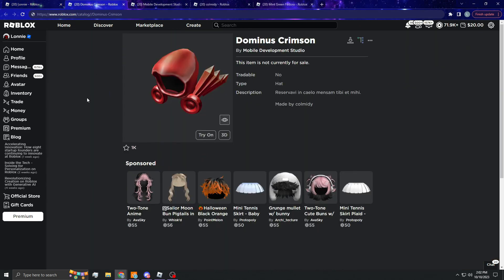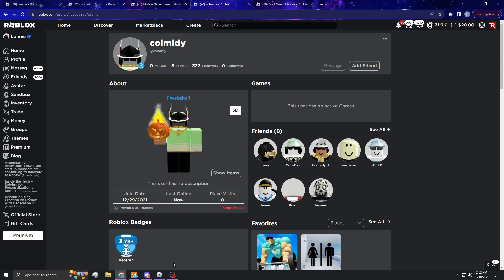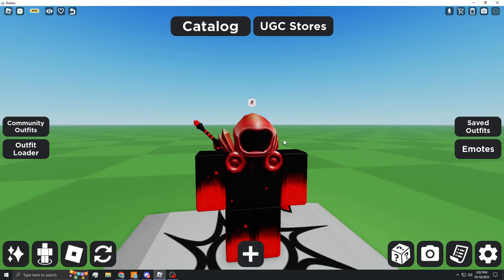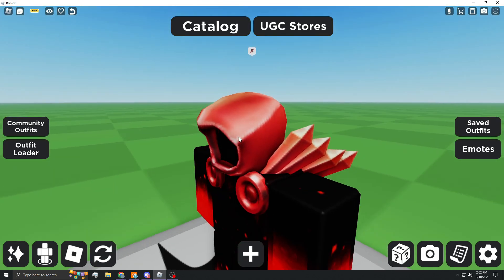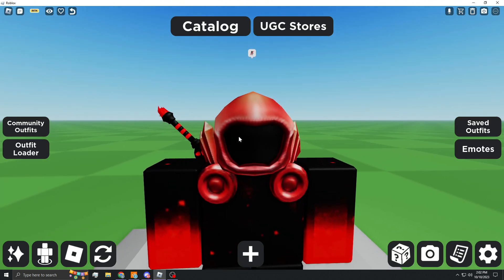Dominus Crimson — this is literally just Arias with a red texture. This is uploaded to the Mobile Development Studio and they have a lot of members, so I don't know why this seems risky to do, but I guess they're just rolling with it. It was made by someone named Kolmidi. Here's what it looks like in Catalog Avatar Creator. I would absolutely love a Dominus like this — I think it looks sick. You can still see some gold undertones, so I'm not really sure if that's just how the original texture is.